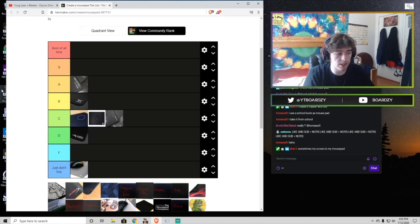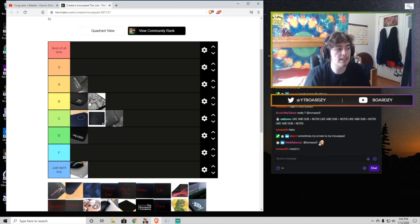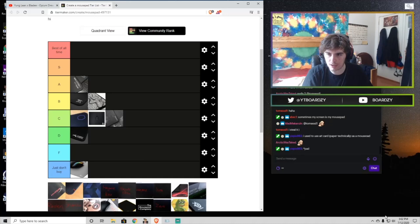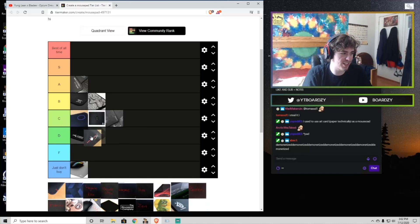Next we have the Equate Plus — I'm going to put this in the B tier. It's a bit faster than the Equate and overall just feels a bit nicer. It has some glitter on it, similar to the Thor, which gives it a nice bit of speed. You still have a ton of control like on the Equate — it's just a better version of the Equate in my opinion.